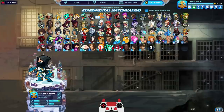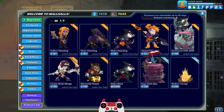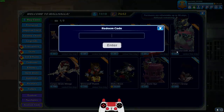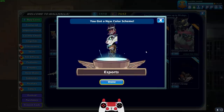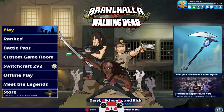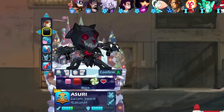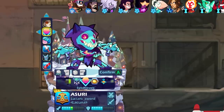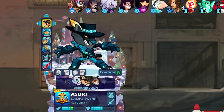All right, let's go back to the store and redeem our next eSports color. Here we go — next eSports color is Azuri! Very nice. Let's go play some Azuri. She's got some really good skins too. Let's go ahead and mark our eSports colors. Oh my, look at the Skelly Azuri with the eSports — very nice. We got Badlands Azuri also looking pretty sharp.